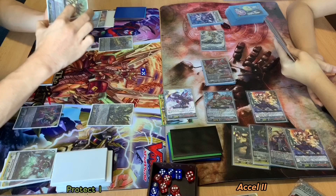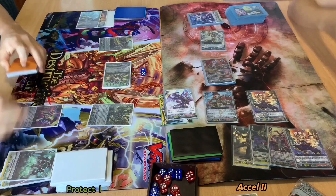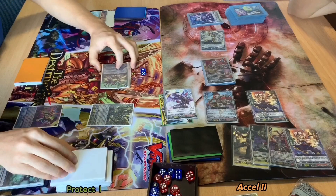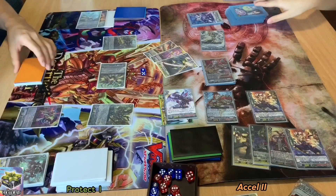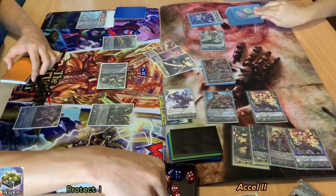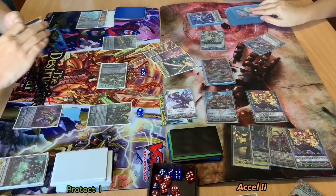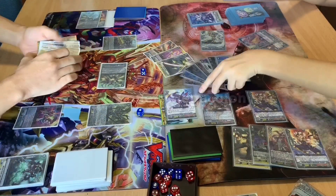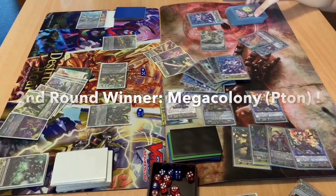My vanguard will attack your vanguard for 17,000. No guard. Triple drive. 1st check: Killer Leaf. 2nd check: Flowery Tiara. 3rd check: Critical trigger. Critical to my vanguard. I'll give 10,000 power to Cycloma Tooth. So 2 damage. 1st check, 2nd check, no trigger. Thank you guys for watching. That's the end of the 2nd round.